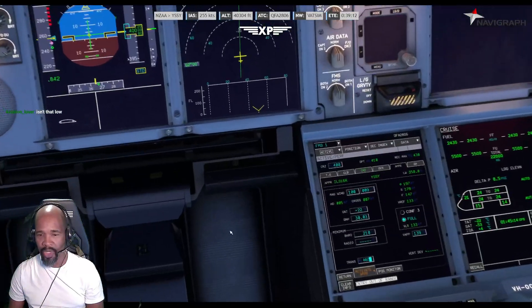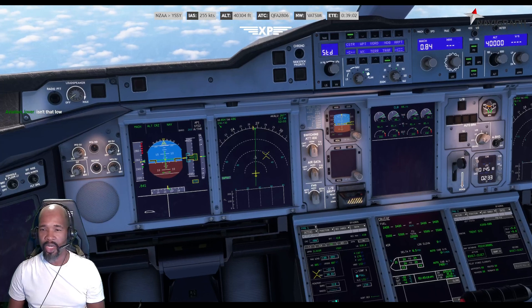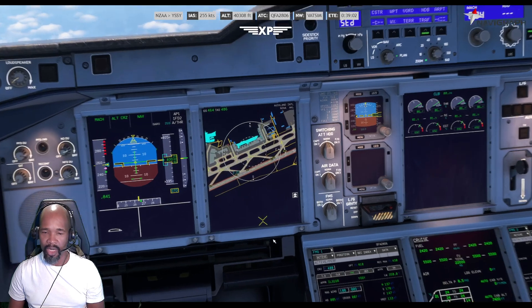We already worked out our performance for landing, not a problem. So to get the break-to-vacate, a couple of things you got to do. You got to go through plan mode here, and then you got to get your zoom all the way down. There it is.